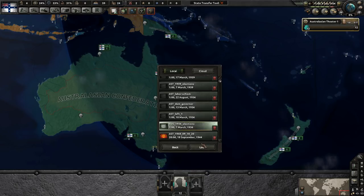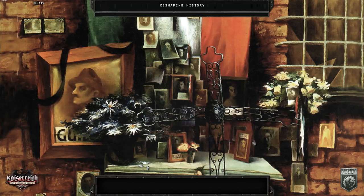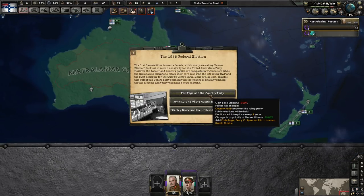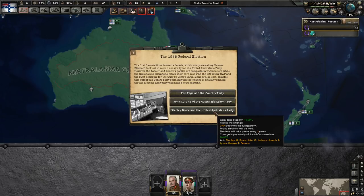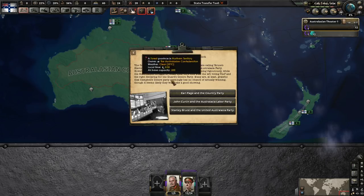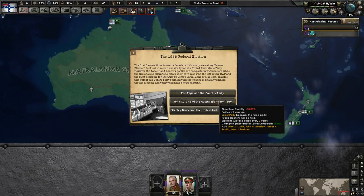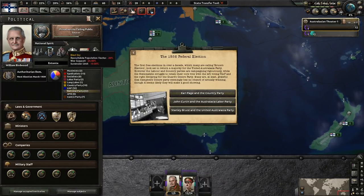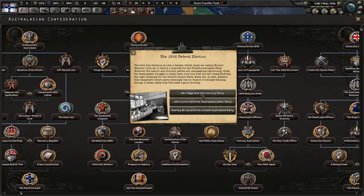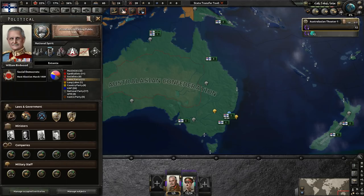You get the election event somewhere in mid-1946. There are three initial choices, all democratic: the Liberals under Earl Page (Country Party — the standard option), the United Australasia Party under Stanley Bruce (the conservatives, who increase your stability, which is needed since you don't start with much), and the Australasia Labor Party under John Curtin.